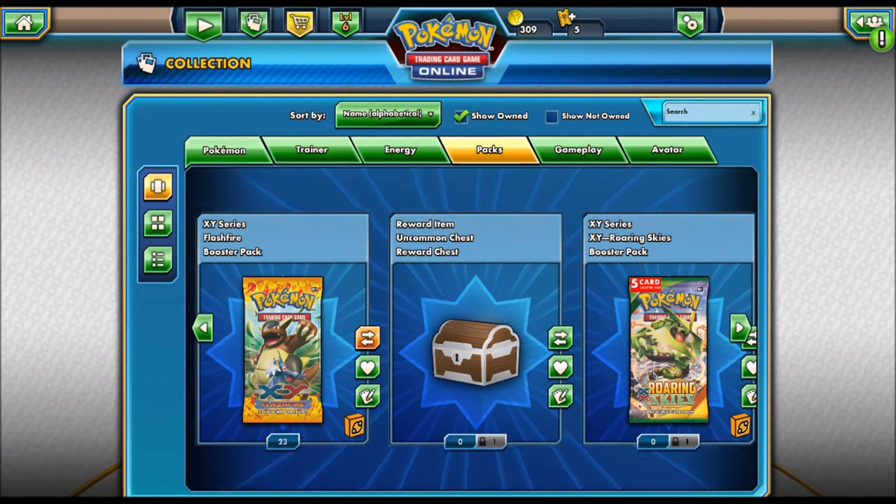Today I have 25 packs for you guys. I should have done 10, but today I thought I would do 25. I'm also going to have another video like this going up of another 25 card pack opening. We have 23 Flash Fire, one Tournament Chest, and also one Roaring Skies. Go ahead and get a drink and some food because this video will take quite a while.